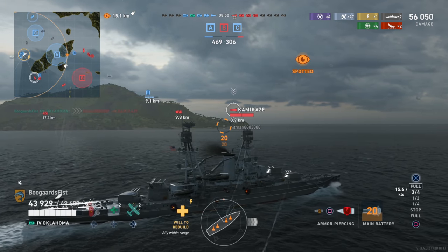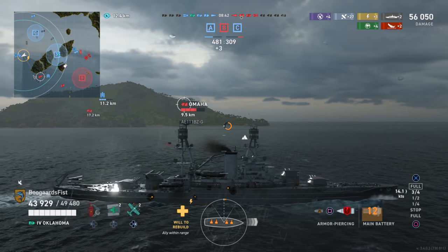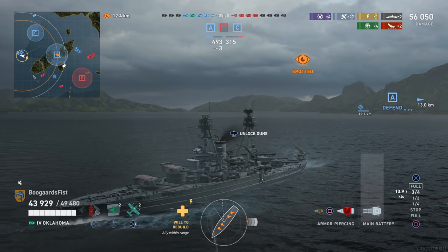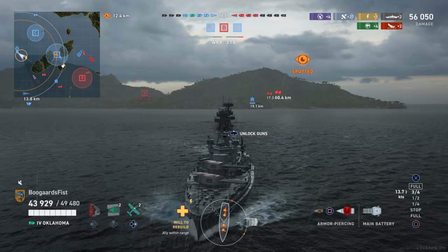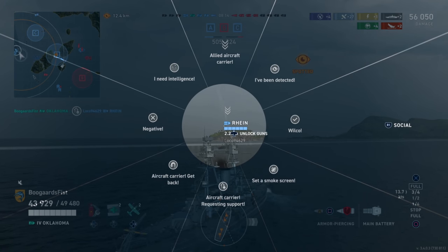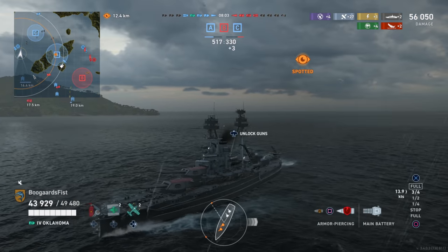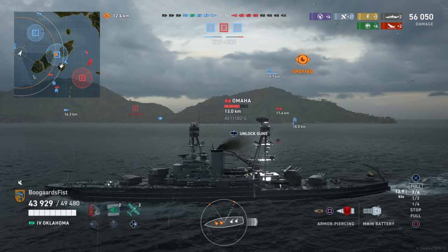We're defending those two caps and protecting the carrier. Rather than committing to going all the way around the island and potentially losing the ability to defend either cap, I'm staying in this region — roughly one or two squares around our current position. Then we get spotted — a key moment. As a battleship player, when you get spotted, check the map. Nothing with a line of sight is spotting me, which means it's almost certainly a destroyer. We want to stay relatively close to the carrier to pinch off the destroyer sneaking up the western side.